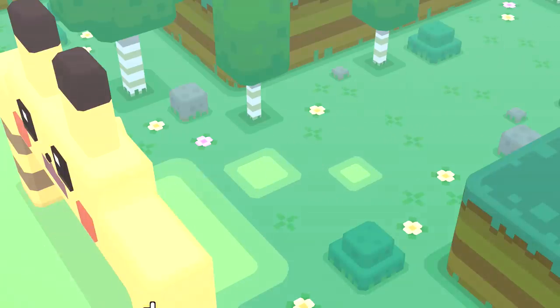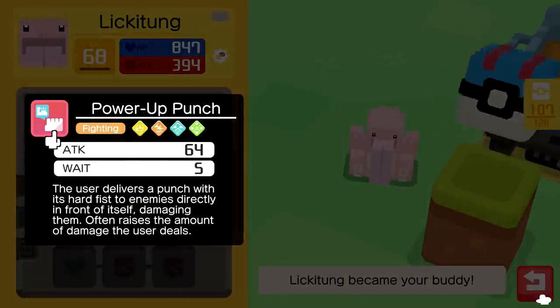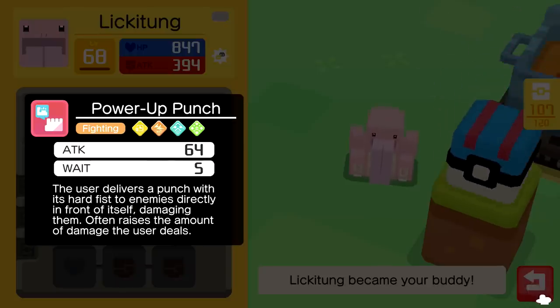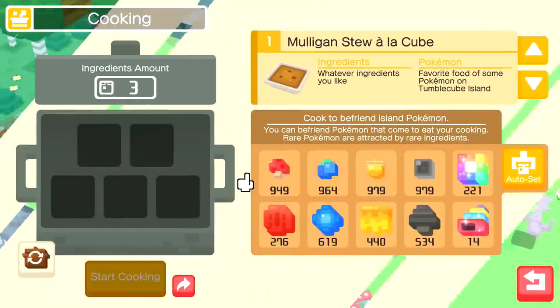We got a Lickitung. Being that a lot of you have been very helpful with tons of tips and advice, I just want to say thank you so much. Level 90-something isn't so bad. Power-Up Punch: the user delivers a punch to enemies directly in front, often raising the amount of damage the user deals. Not bad. Let's turn this into a golden one.